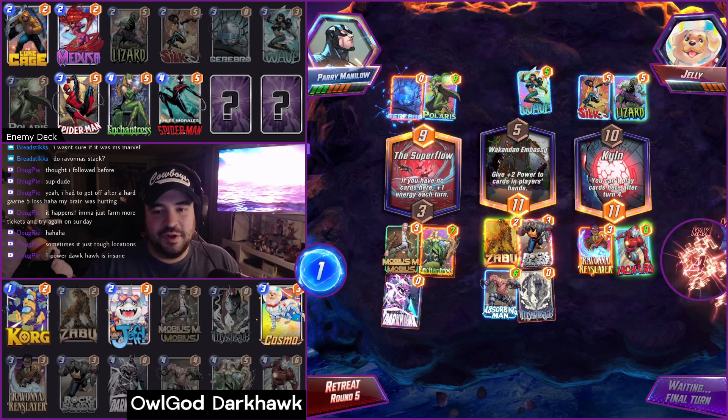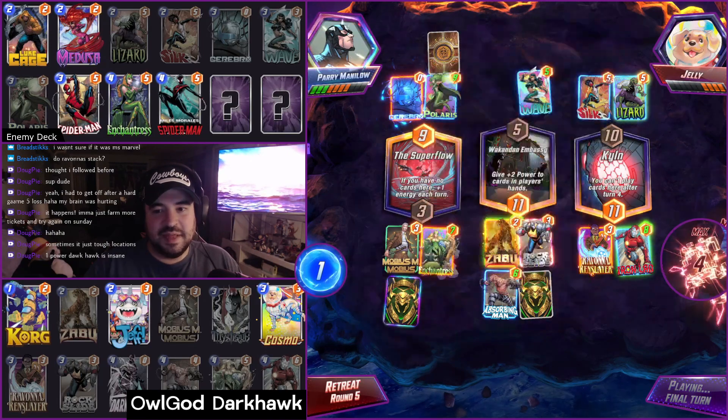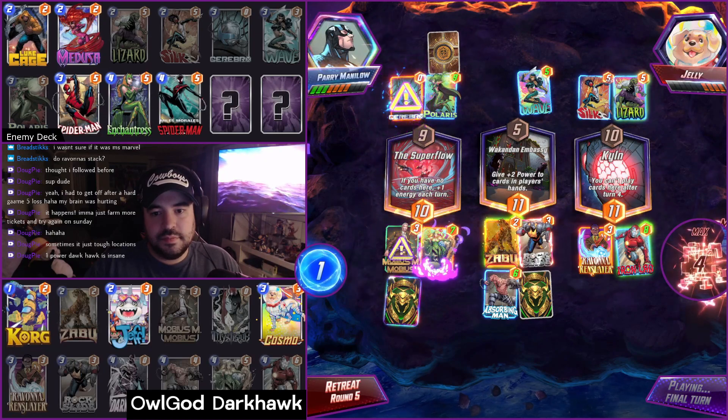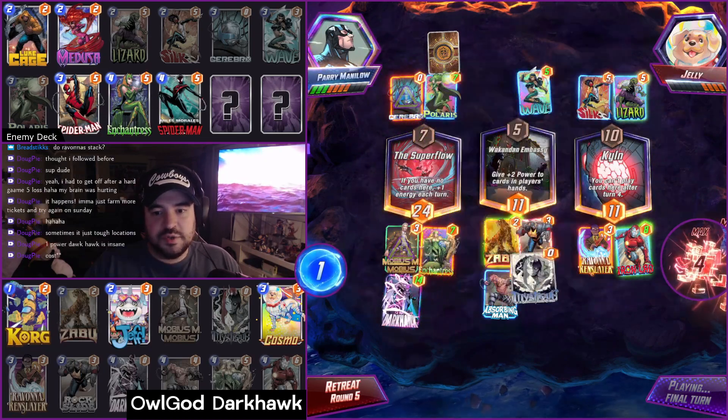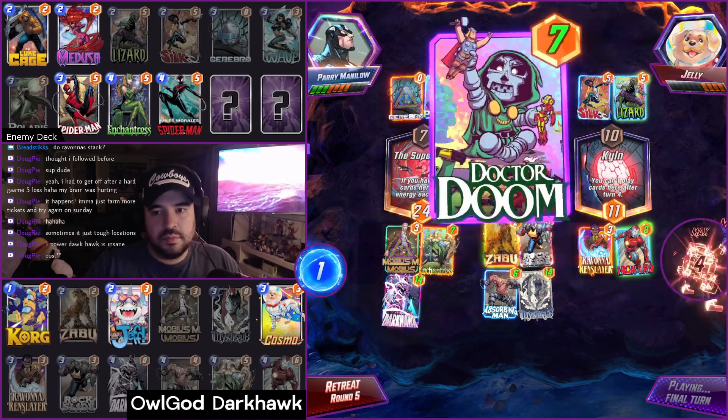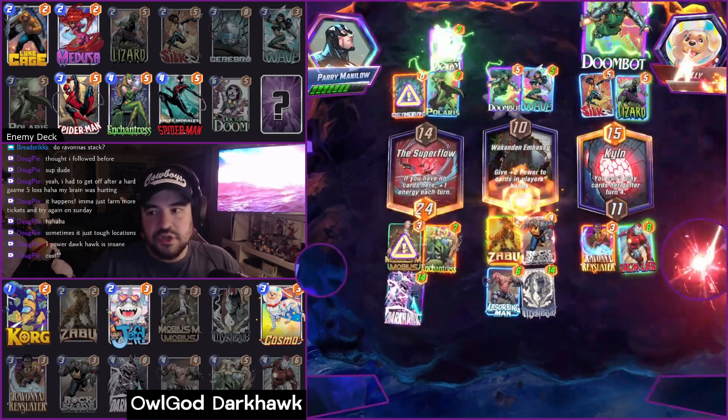One-cost Darkhawk. Pretty nuts. Not to mention it's 14 power. And what do they got — Enchantress as well? It's not going to matter. GGs!